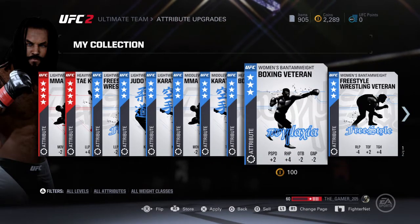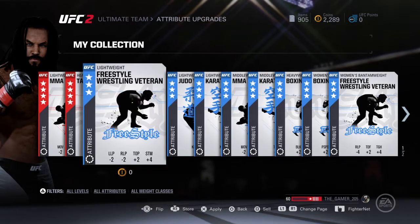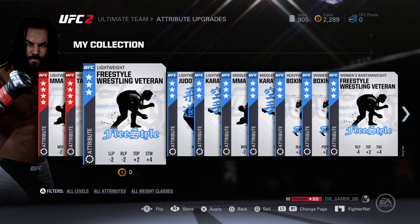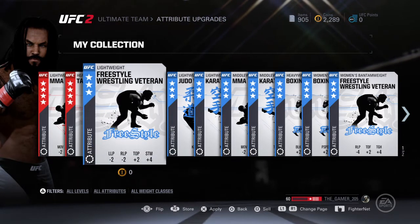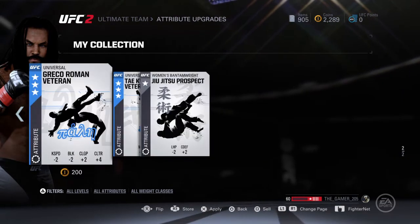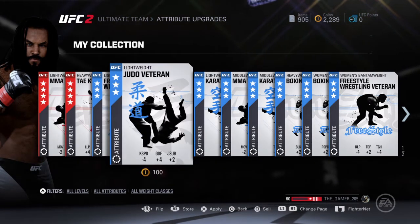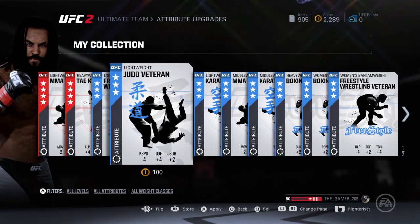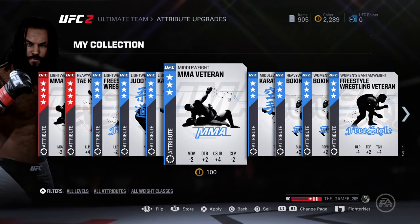I don't know if they're going to be called attribute cards — that hasn't been confirmed yet — but they will have cards that are going to increase your stamina, your toughness, your chin, your body. What you need to do is make a guy, grind out a bunch of packs, and save all of these — save as many as you can. Because as soon as you put these on your fighter, if one day you delete that fighter like I did when I started playing UFC 2, then all those cards are gone, it's wasted — every pack you bought, it doesn't matter.